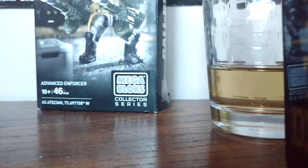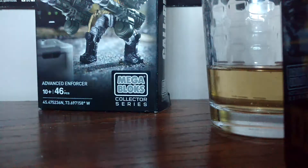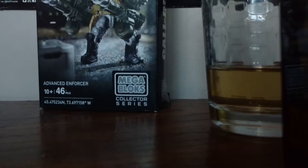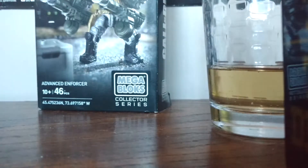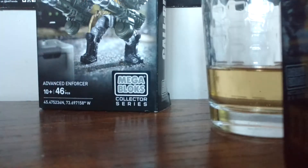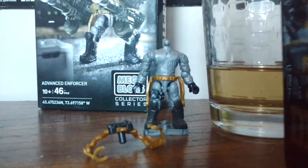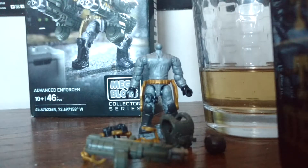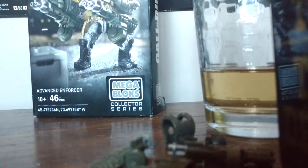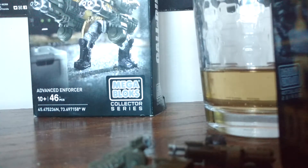Let's take off the exo suit. Actually, no — I'll go ahead and take it off. I think it would do you guys good seeing what the exo suit looks like. Here he is without any of his armor on. You get the exo suit, the vest — none of this is a new mold I think, except for the little mini gatling guns.